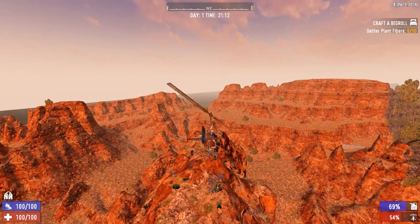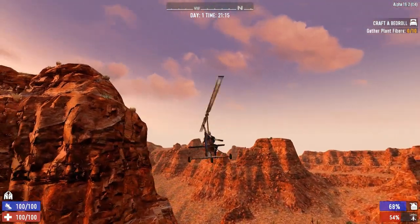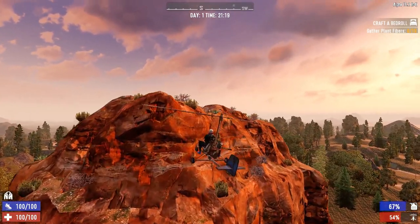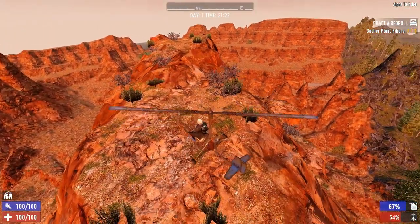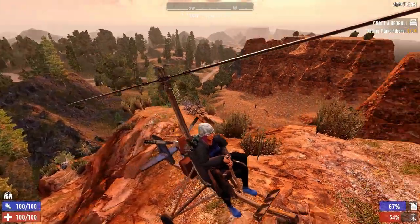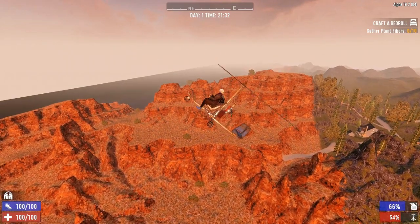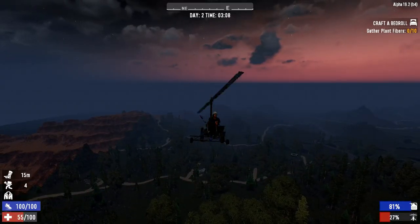That said, the controls can take some getting used to, landing is often a challenge, and most seasoned 7 Days to Die players have at least one story about accidentally ejecting themselves from the vehicle while flying. The truth is that the benefit of easy loot access is not as useful by the time you have the materials and knowledge to craft this flying machine. Though it would seem that flying is a good way to escape the zombie horde, this is not necessarily true — the gyrocopter's speed is on par with the bicycle and the minibike, and with the way this thing guzzles gas there are just better vehicle options. In my opinion the gyrocopter has some niche utility, but with its high cost of construction it is more of a novelty or a status symbol, though it does add some flavor to the game.